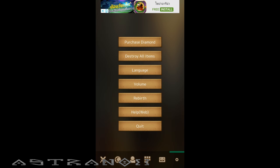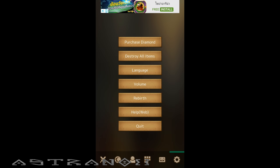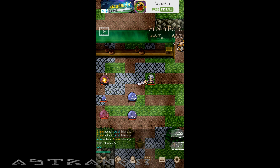There are options like purchase and destroy all items, language, volume, and rebirth. If I do rebirth again I get a 10% increase, and I need to level and get skill points. I need to rebirth to gain skill points, but I just started so there's no point to rebirth here — it's going to be like a prestige system, a reset.